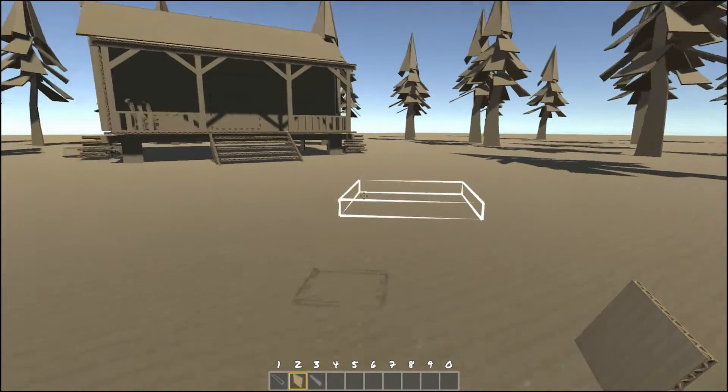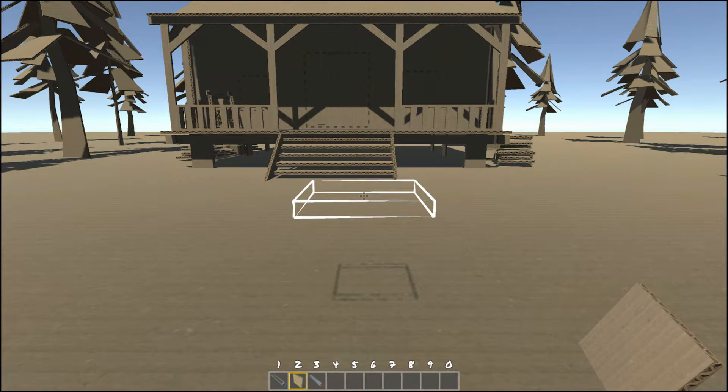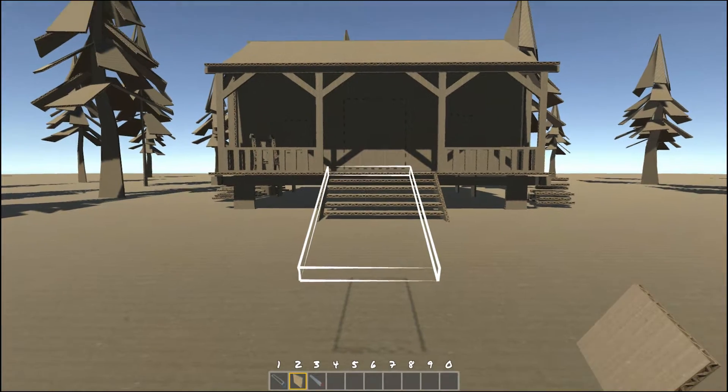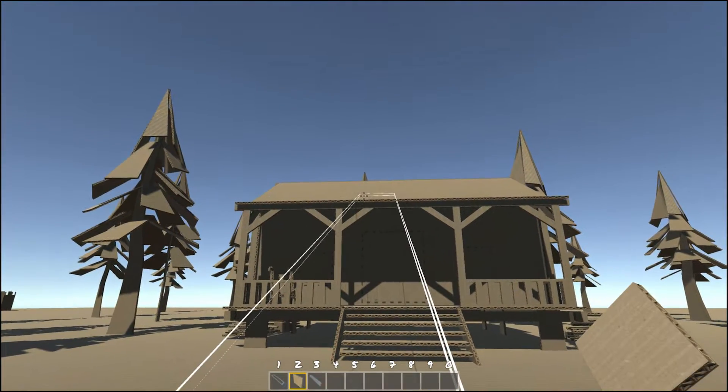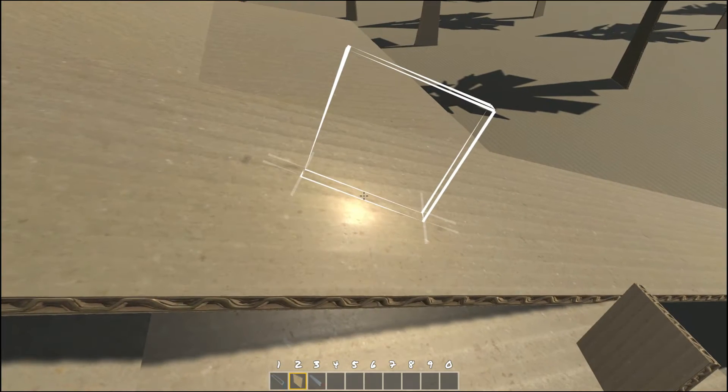You can also build slopes using the mouse wheel. It rotates at 22.5 degrees and allows you to quickly make slopes. This is really helpful if you want to have a slope up to a tall piece of building, if you want to add a roof, or continue making second or third floors.